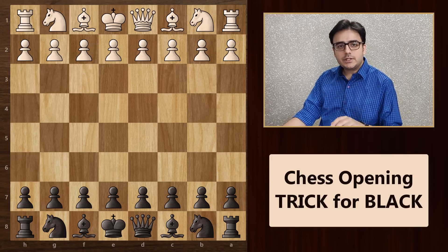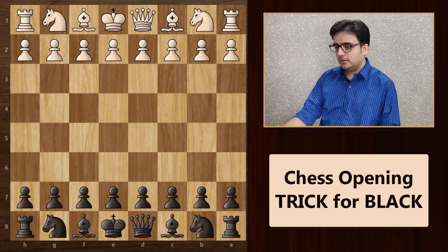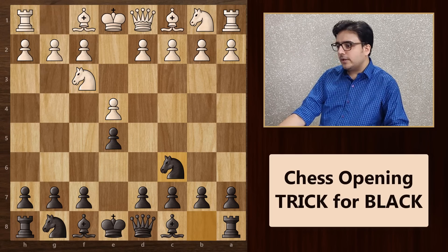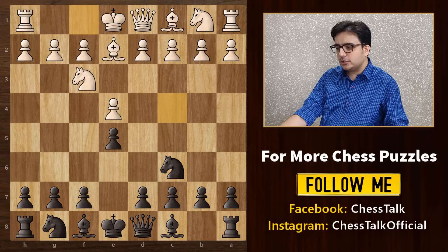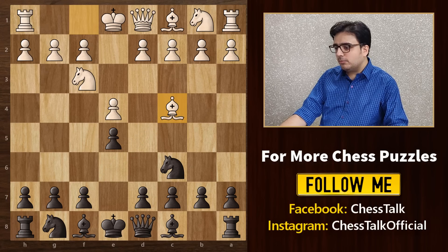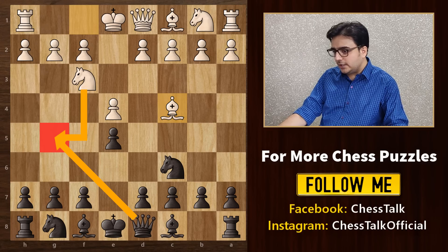This is a trap for black which arises out of the Two Knights Defence. The game starts with e4, e5, knight f3 and knight c6. This is a very common opening played at the intermediate and grandmaster level. From here, most white players bring out their bishop to attack on black's weakest square, which is f7. At the moment we are protecting the g5 square with our queen, so this knight cannot jump over here to attack the weak f7 square.